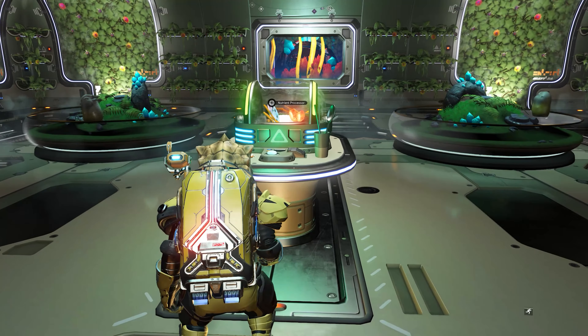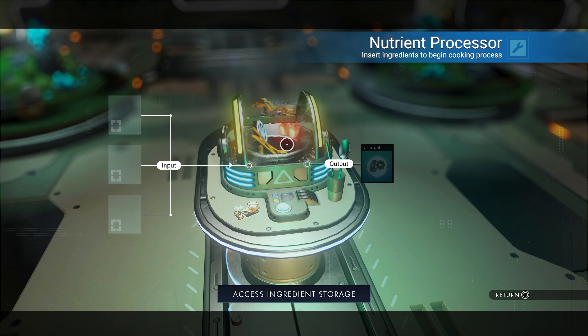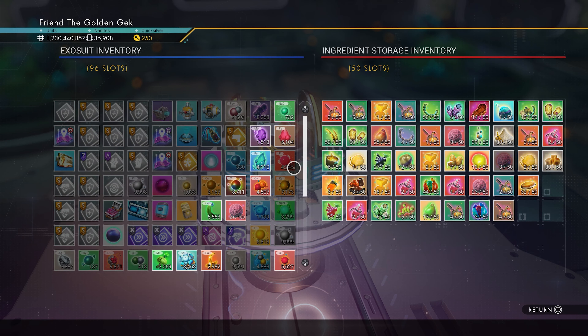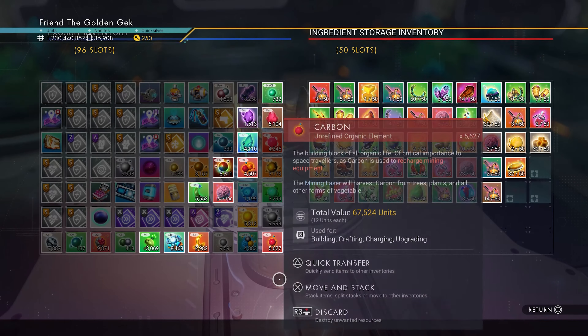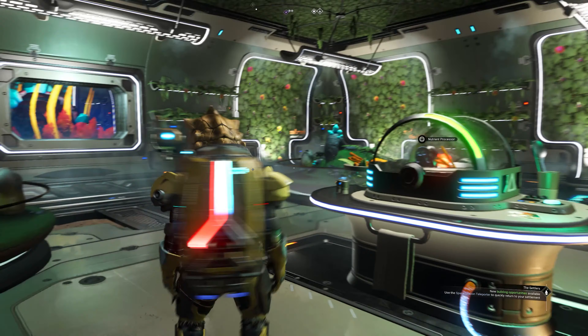Whilst we're still on the freighter, there is also the ingredient storage, which tends to be forgotten about. This can either be accessed from the purpose-built room aboard the freighter, or from your mobile nutrient processor — just whip it out and pop it down to take advantage of the expanded 50 slots of storage for all your baked goodies and raw ingredients.